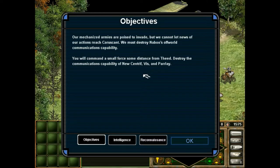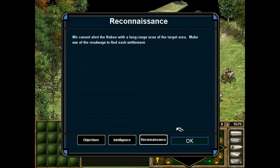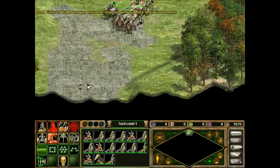Alright, here we go — Trade Federation campaign. Our objectives are taking out a communications array, and we just have to keep our hero alive. Intelligence tells you how to attack and complete your objectives. Reconnaissance tells you about the map. In this one, we're going to be taking on three relatively small outposts — basically a sneak attack, like the paratroopers going in on D-Day.